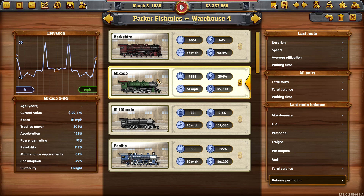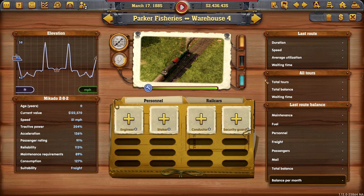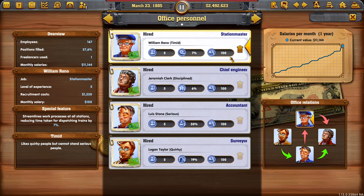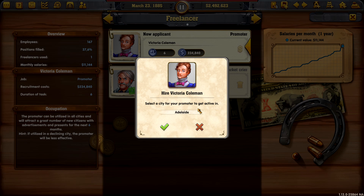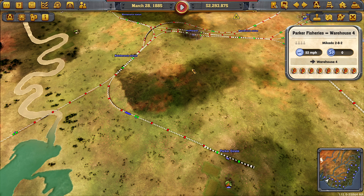We could use the new Berkshire which is pretty nippy, but we do have a little bit of a grade so perhaps the slightly more powerful Mikado would be nice. No freight, no security guard. We've got an engineer and a promoter — I'm going to promote Pinaru. If we can get those growing and upgraded that would be lovely. I don't think one train is going to cut it.